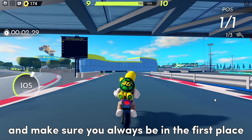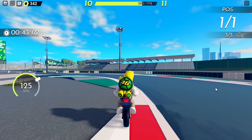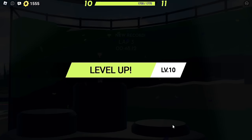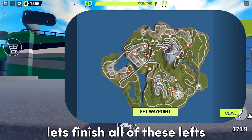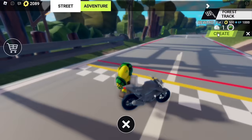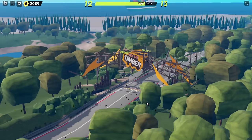Now click create to start. All you need to do is finish the race and make sure you always finish in first place. Now I've finished the first race, let's finish all of the remaining ones so we can get the last item.